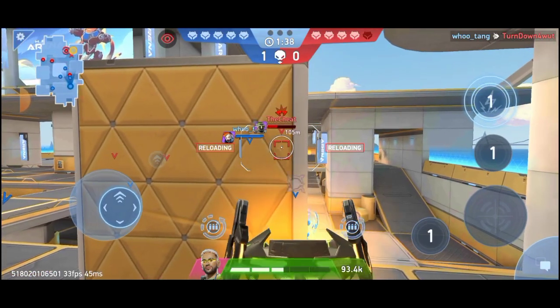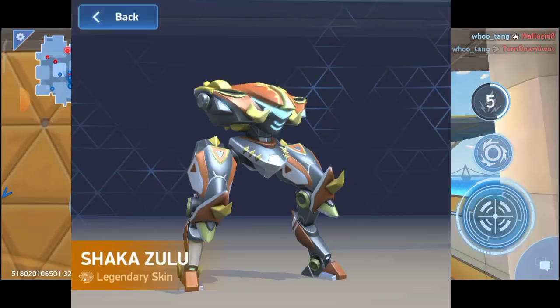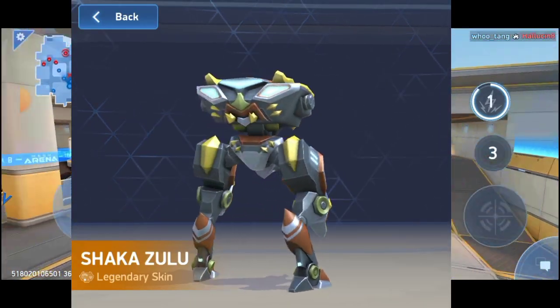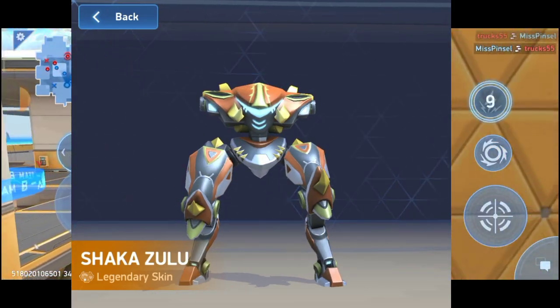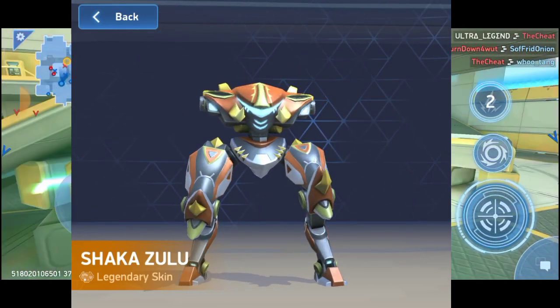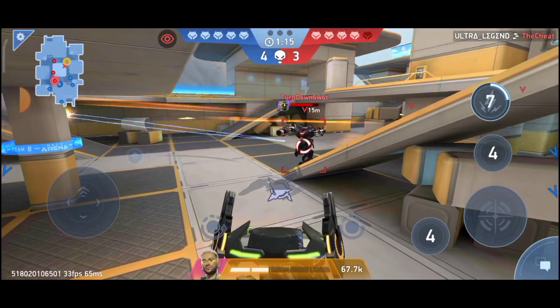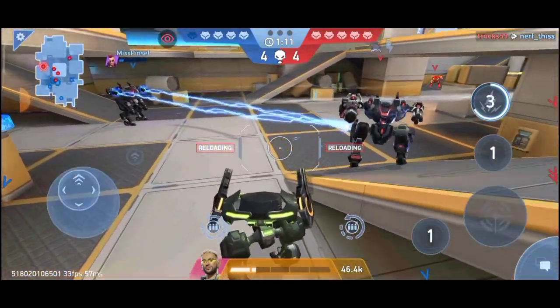Let's start with our first skin, the Battle Master, or its new name, the Shaka Zulu. This skin was available only once, ever, around two years ago in a loot rush. The fortune vaults were previously called loot rushes.